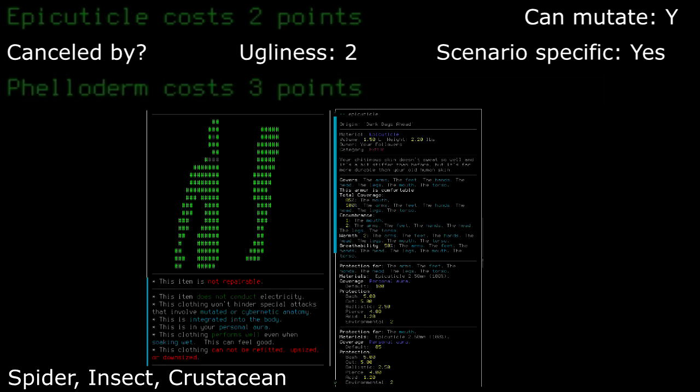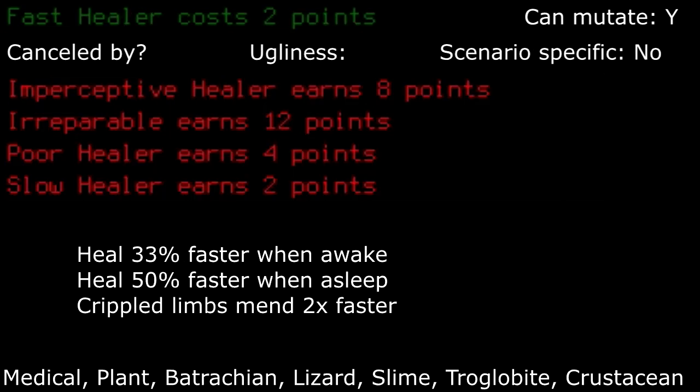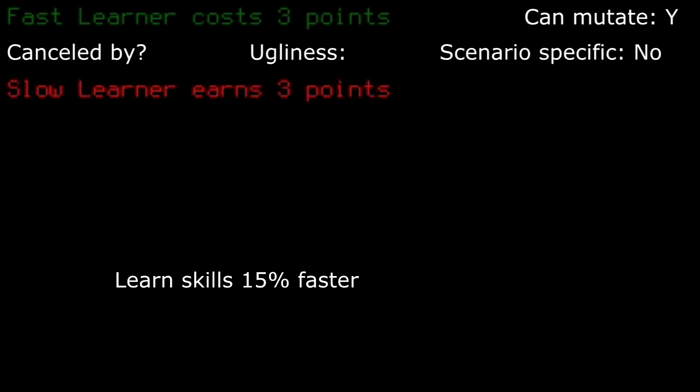Epicutical: not too bad. It's like a more protective clothes liner, providing a bit of everything from defense to temperature control, as well as wetness protection. Fangs: for a chance at dealing extra damage if the mouth is uncovered, it can be tempting to take. Fast healer: this can be a good trait, leaving as little downtime as possible when injured. I will sometimes pass this up since the normal healing rate is pretty balanced and fine, but if you tend to hate staying in bed for a long time when recovering, then you can take this.